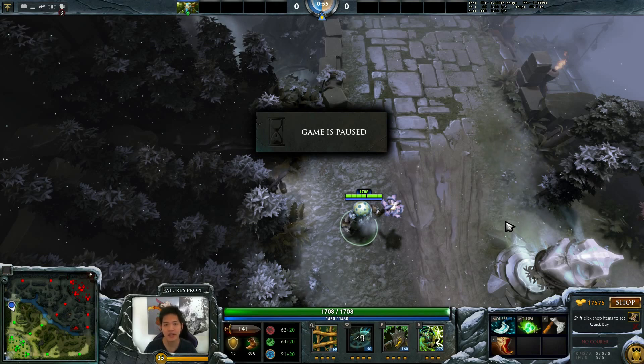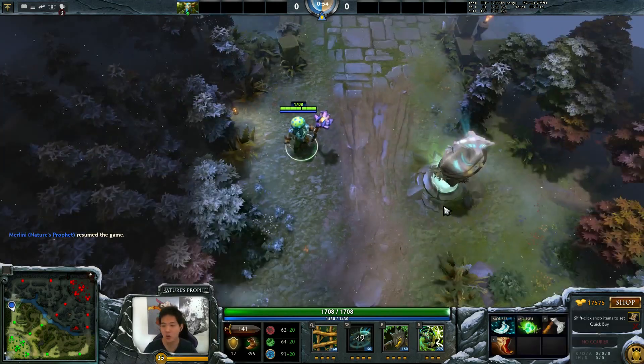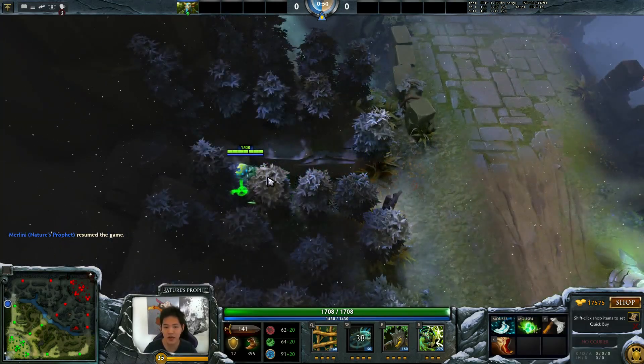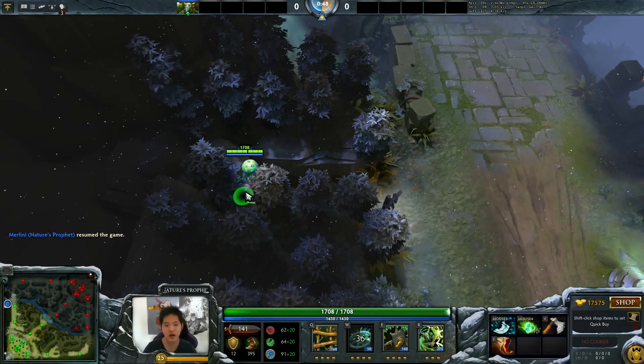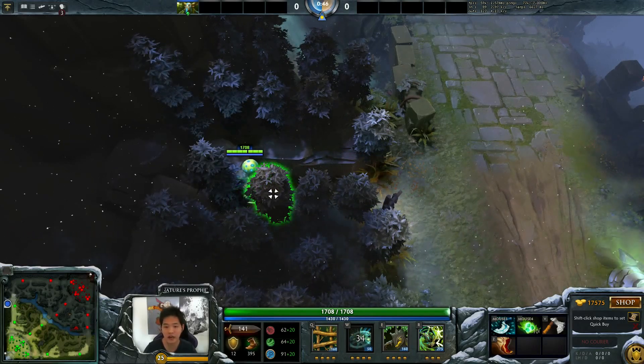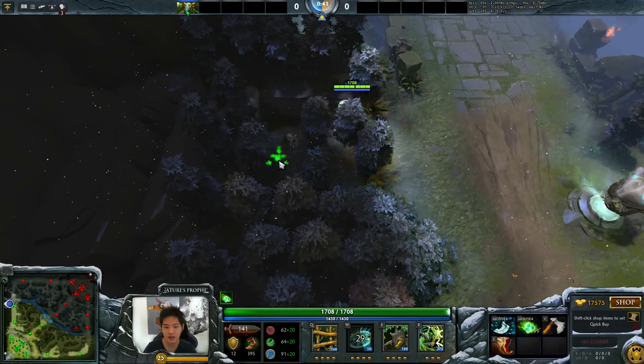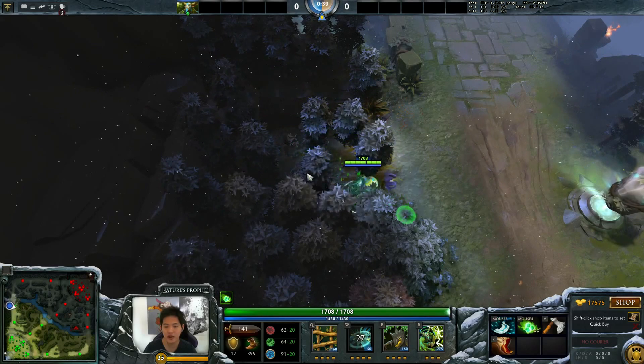I'm going to show you which trees to carve out with tangos or a quelling blade, limiting this to one or two tango spots. Starting with the Radiant T1 on the top side — you can hide here, but often this will just trap yourself and you'll die. You can actually eat this tree and make yourself a nice little circle to juke around and get into fog.